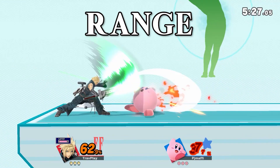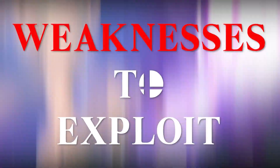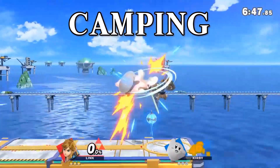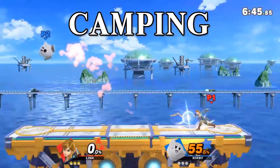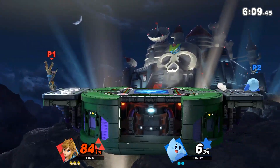Kirby has poor range, which is why most sword characters really give Kirby a hard time. Combining those last two weaknesses means Kirby is weak against a campy playstyle. Stay back, set up a tent, and throw projectiles if you've got them. And just maybe, Kirby will rage quit.